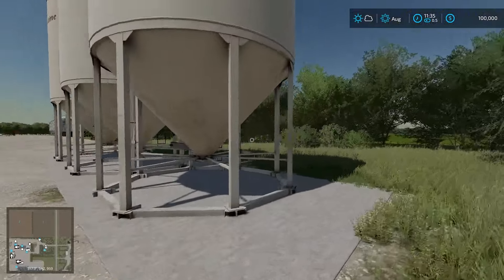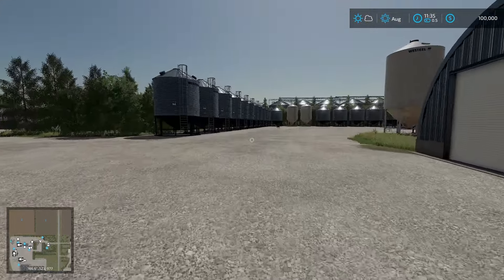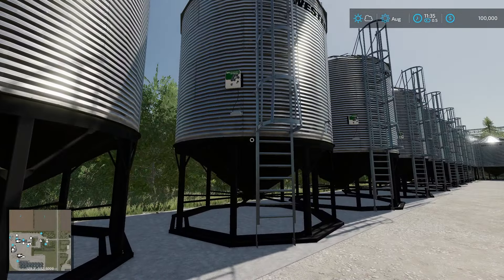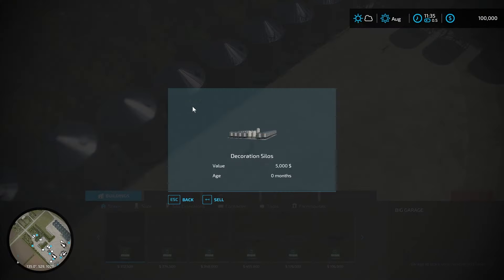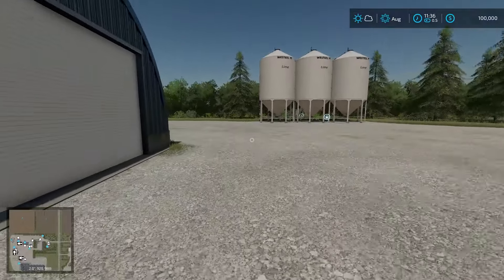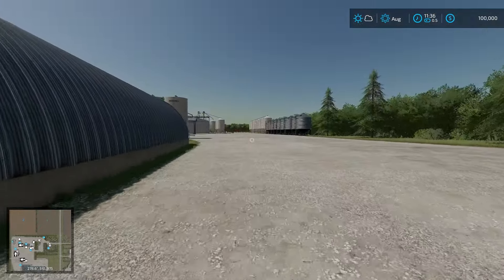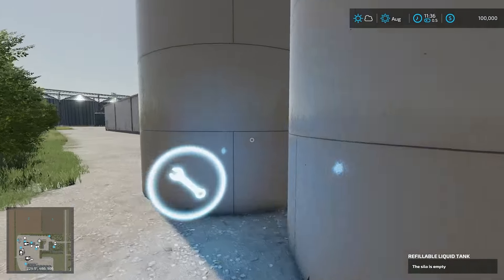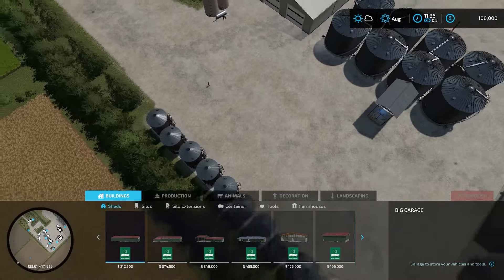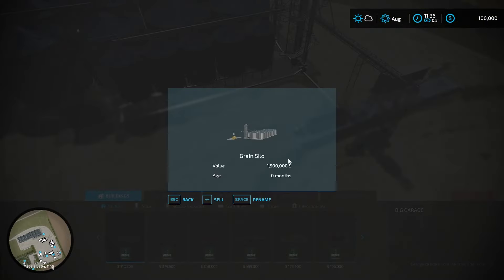Over here there's a lime storage facility — a lime silo that holds 300,000 liters, which is quite nice. There are lots of little silos here and there — I don't think these are all usable. There's one big grain silo over there, so I think these smaller ones are more decorative. You can sell the decorative silos, which is quite nice. There are a bunch of deco silos out that way as well. One of the bigger ones opens up slowly — nothing in there right now, just nice storage. We have a liquid fertilizer tank here, and a fertilizer silo as well.